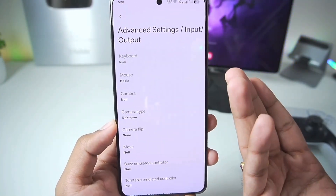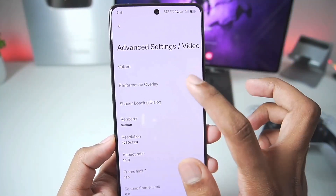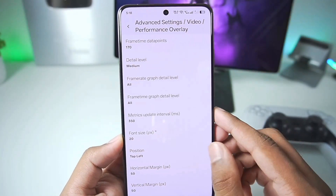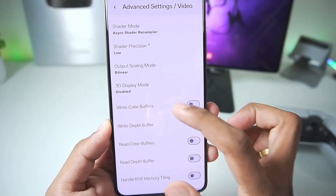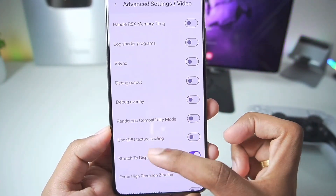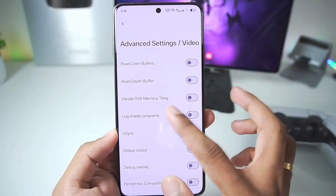The keyboard control option is actually useless because it's carried over from RPCS3's PC version. For the video performance overlay I've set it to font size 20 for a bigger readout. The renderer is set to Vulkan, resolution is set to 720 by 576. I've already made a video about the best settings, so we'll keep most things as default — V-sync is disabled and stretch to display area is enabled.